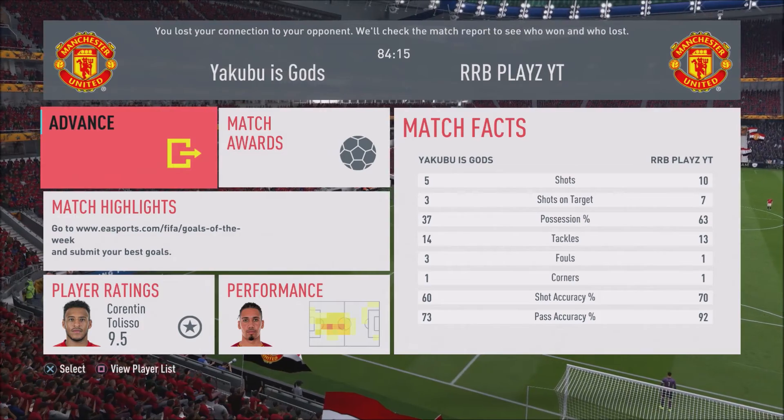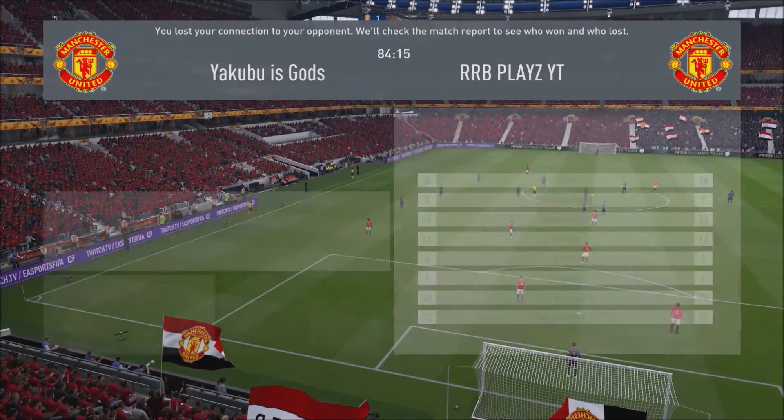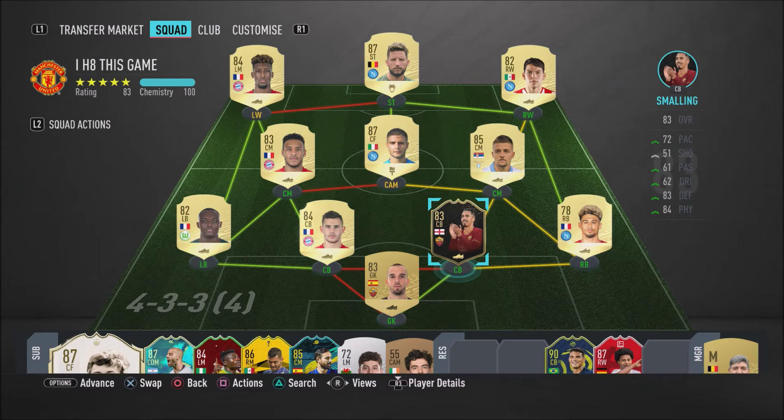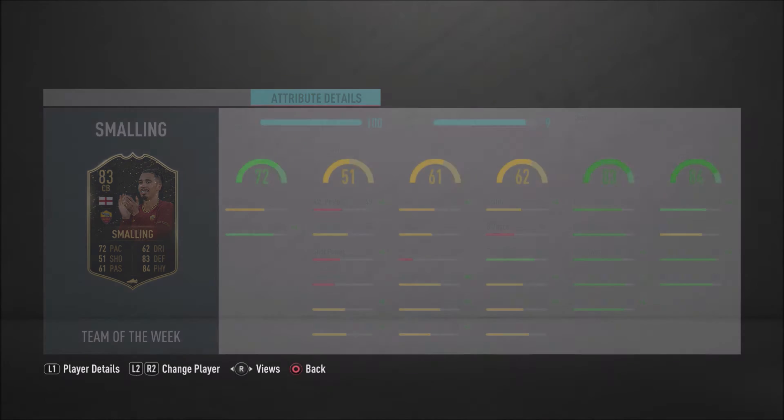Before I end the video I want to point out who I thought was amazing in this game. First, Smalldini - this guy feels absolutely insane, a complete beast. He is so sweaty with 78 sprint speed and 63 acceleration - you really notice his pace. But most importantly, his strength, physicality, and tackling ability are just immense: 91 strength, 85 standing tackle, 83 sliding tackle. He is literally a beast.